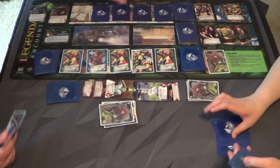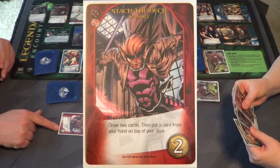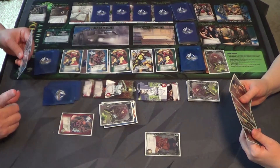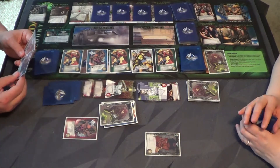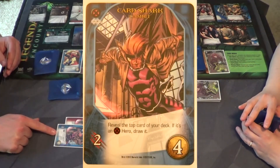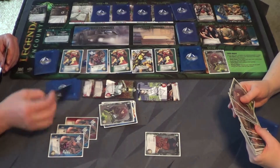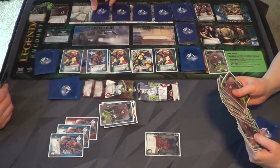I'll play my Stack the Deck Gambit — draw two cards, then put a card from your hand on top of your deck. Coordinate, if you want it. I'll put this card back, now play Card Shark Gambit: reveal the top card of your deck; if it's an X-Man hero, draw it. It is an X-Man hero! Now I'll do it again.